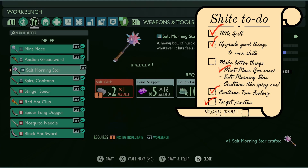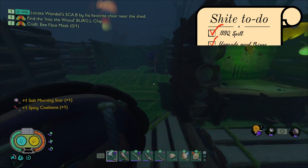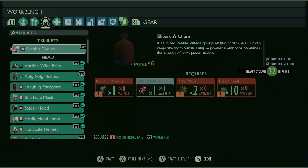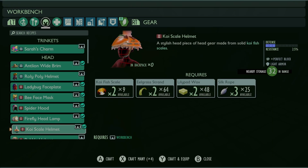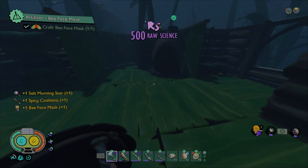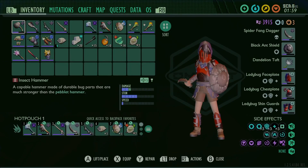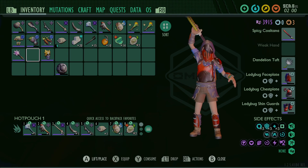The Salt Morning Star and the Spicy Coltana — that's great, that's awesome. We'll be using the Coltana soon-ish, but the Salt Morning Star I'll probably put away for now; it will have its uses later. And that is that quest. Well, if it isn't a wolf spider — I thank you for volunteering to test out our brand new sword.